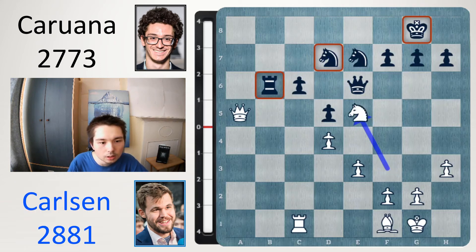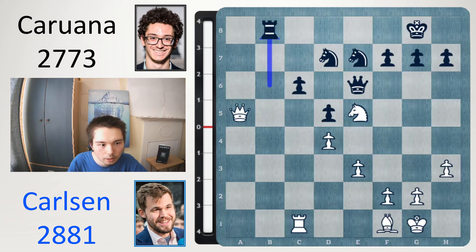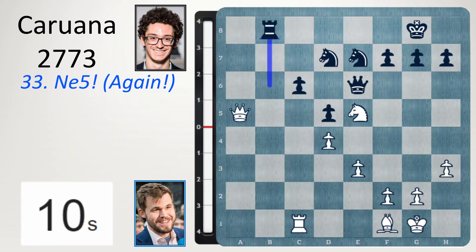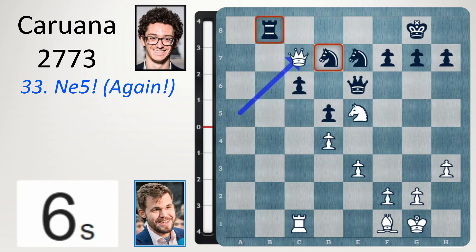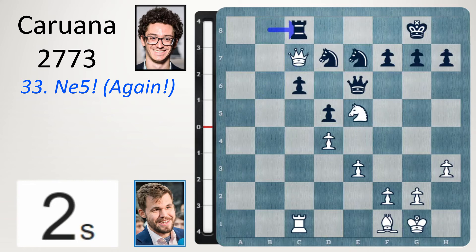The move is knight e5. Rook back to b8, or else you lose the rook. And then queen into c7, attacking both rook and knight. So if you go rook c8, we can grab the knight.